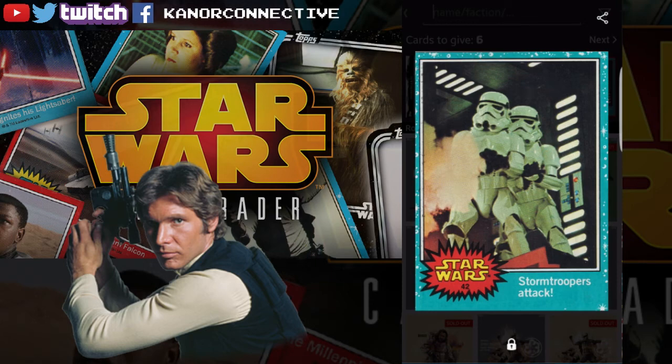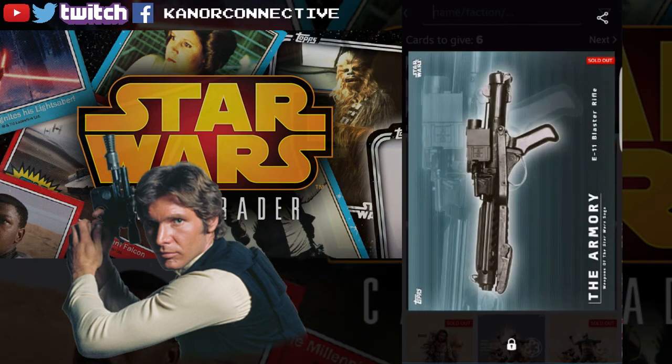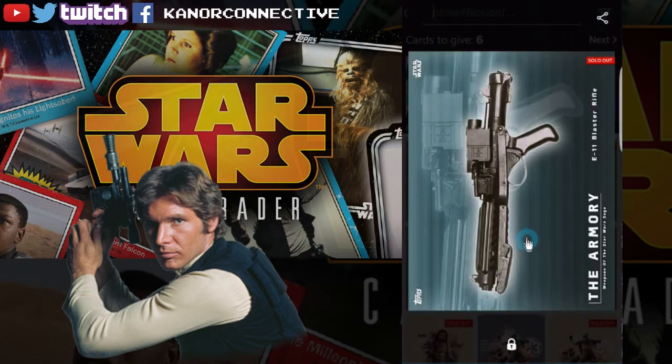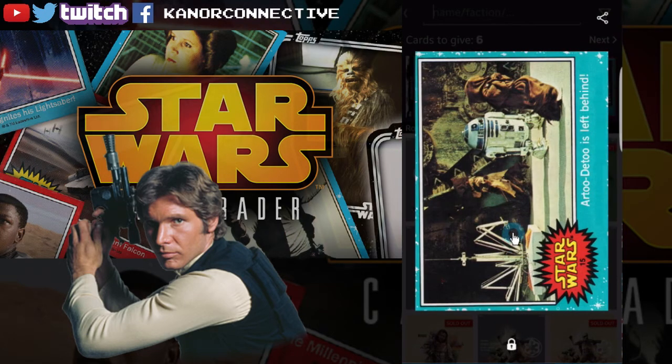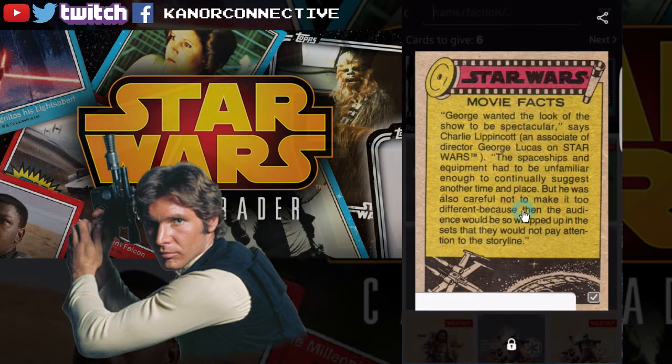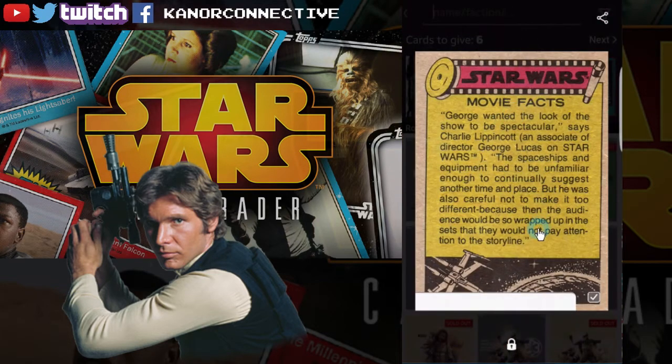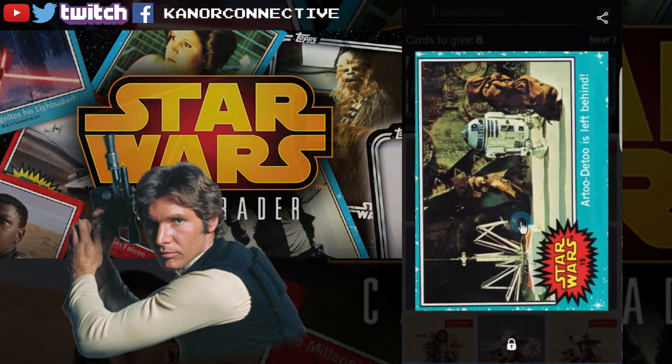Next up, same set — open edition card with Stormtroopers blasting away. The keyword for this one will just be 'trooper'. Next we've got the Armory set, the blue variant. This one does have a card count of 7,248 — this is the 11 blaster, so the keyword will just be 'blaster'. Then last, back to the 1977 Classic set, open edition — this is what I like: it actually has stuff on the back because it's a real card they scanned front and back.